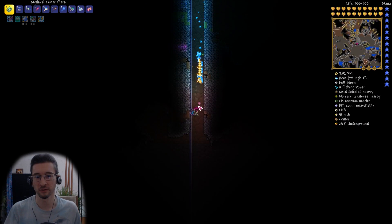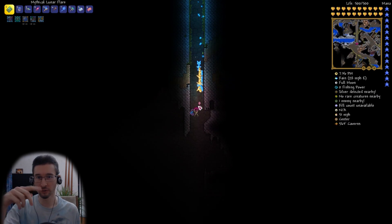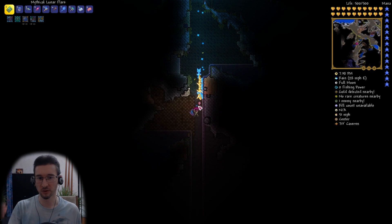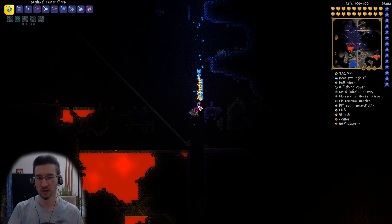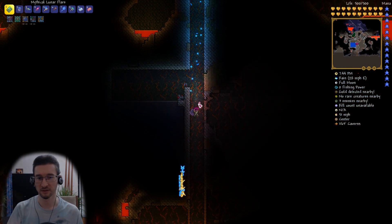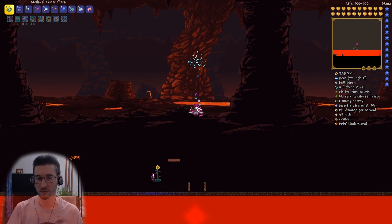I use a drill mount to take off layers of ash and lower the lava level, and hollow out the ash to lower it further. But at some point, since there is lava between the ash, you will not have the proper reach for the drill mount.